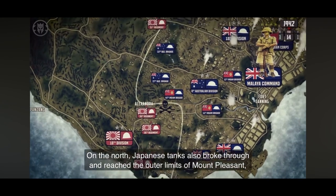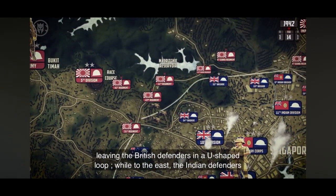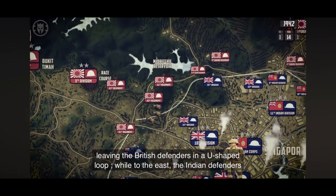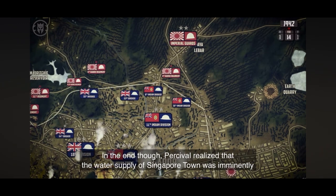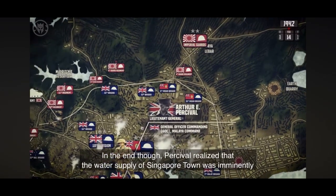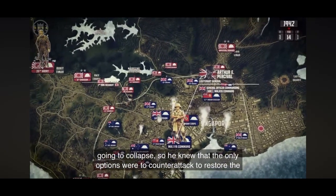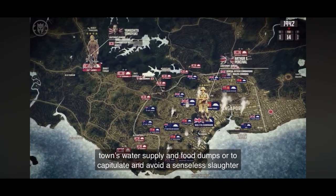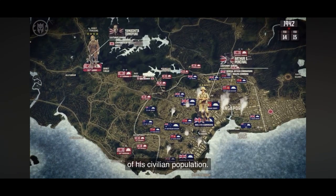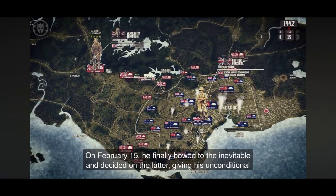In the north, Japanese tanks also broke through and reached the outer limits of Mount Pleasant, leaving the British defenders in a U-shaped loop. To the east, the Indian defenders successfully managed to resist the assaults of the Imperial Guards Division. In the end though, Percival realized that the water supply of Singapore town was imminently going to collapse, so he knew the only options were to counterattack to restore the town's water supply and food dumps, or to capitulate and avoid a senseless slaughter of his civilian population. On February 15th, he finally bowed to the inevitable and decided on the latter.